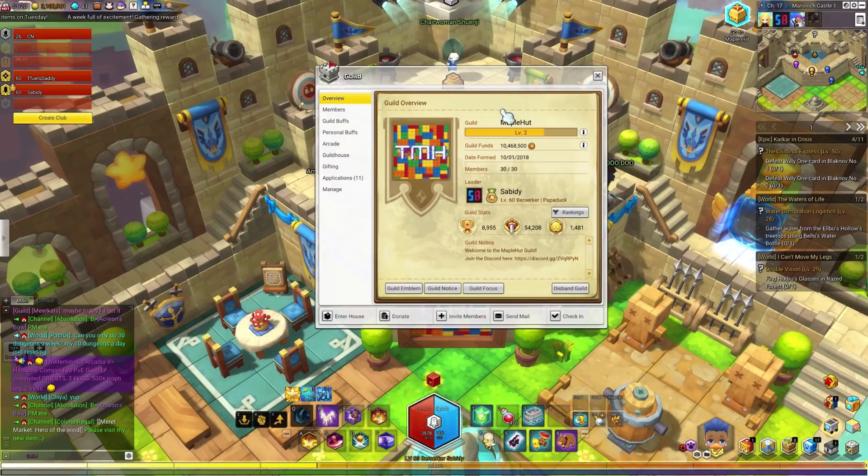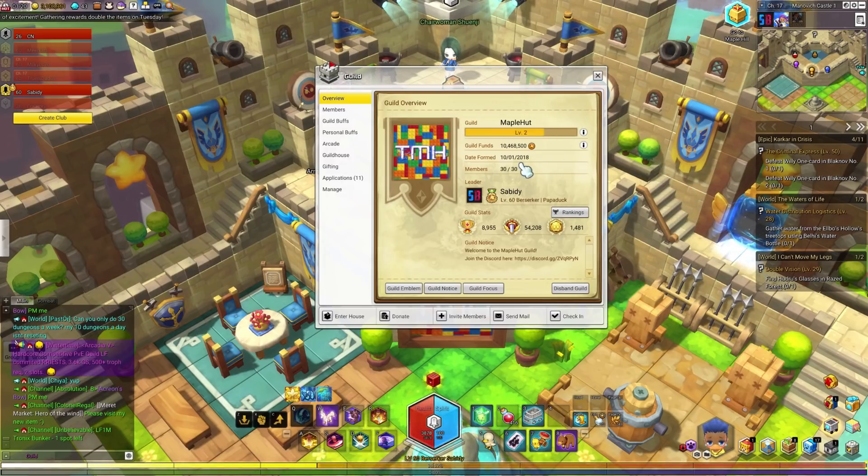On the right side we have our guild information: our name, our level, our guild funds, the date it was formed, the amount of members, and the guild leader. If we hover over the eye next to the experience bar, you get experience for attendance, minigame participation, and guild quest completion.